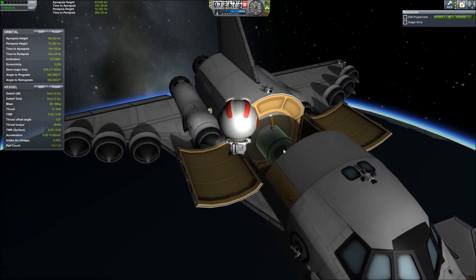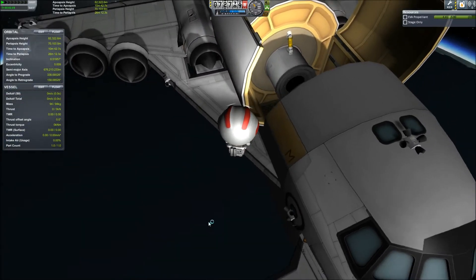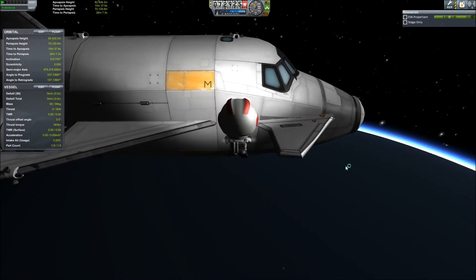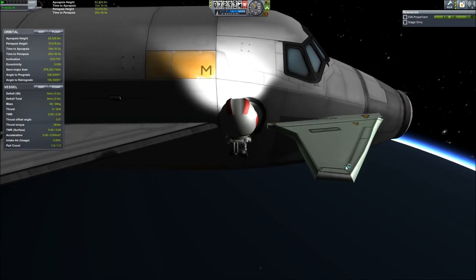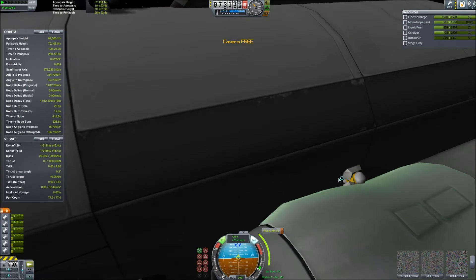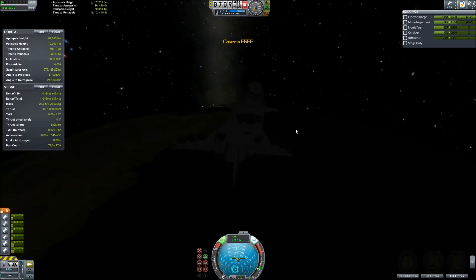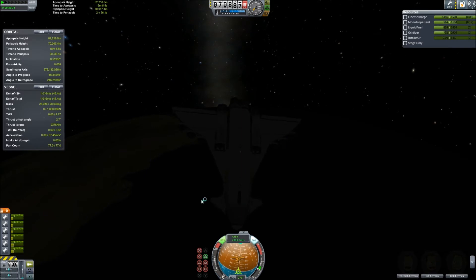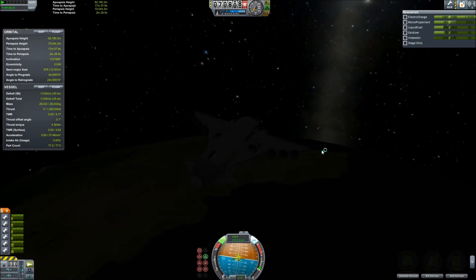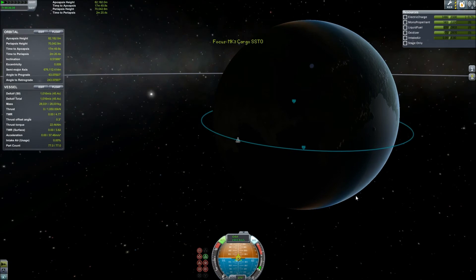After inspecting the craft, Jeb closes up the cargo bay, then makes his way back to the crew cabin and boards the craft to prepare for re-entry. Back on board, we execute our deorbit injection burn. I direct our pilot Jeb to orient to a retrograde position so he can burn against our direction of travel to reduce our orbital velocity and fall back to the planet surface.